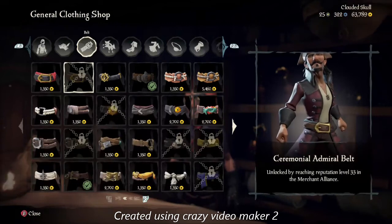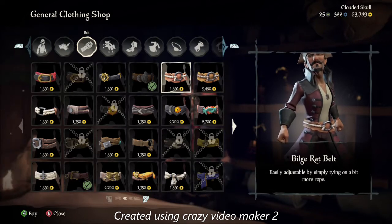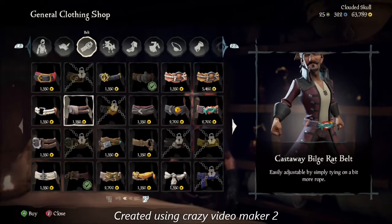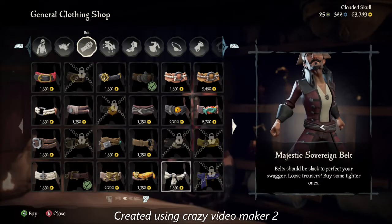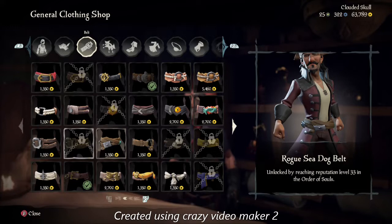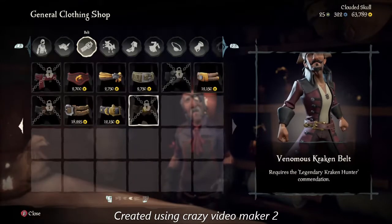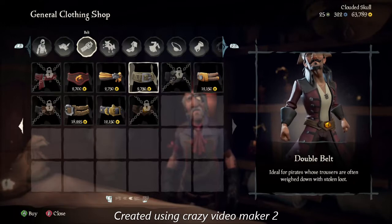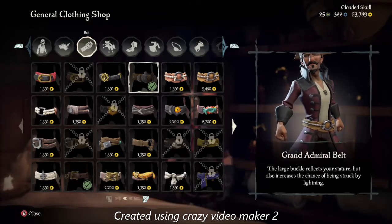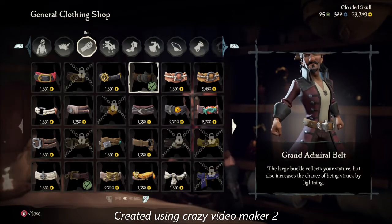Next, hit the top right bumper and go to your belts. For this, you can really choose any belt you want — some of them don't really scream Jack Sparrow. Kind of funny, you could use the Kraken belt because he got eaten by the Kraken — spoiler if you haven't seen it. For me, I chose the Mercenary Belt. Or you could go with the Double Belt, or the Grand Admiral Belt, which is kind of a thicker silver color — that's actually the one I'm equipped with.